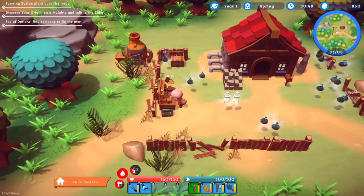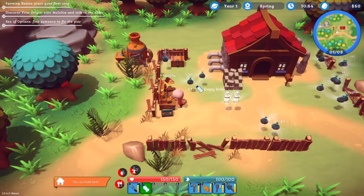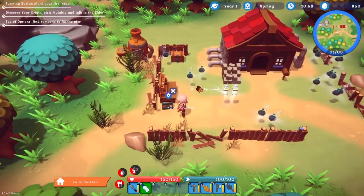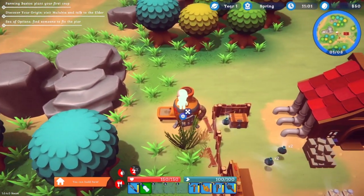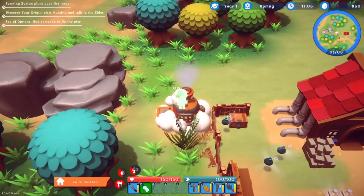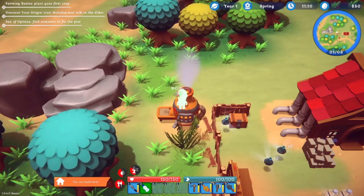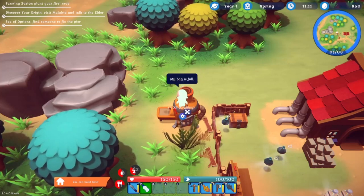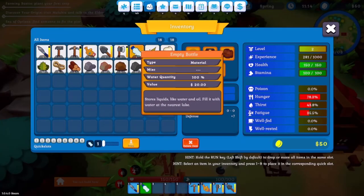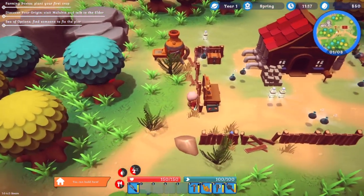We need water — there we go. Let me drink again. That looks a bit better! Right, let's go back. One thing I want to check — can we actually move buildings once they've been placed? That's something I'd really like to know. Let me know in the comments if you know that.